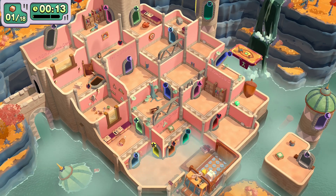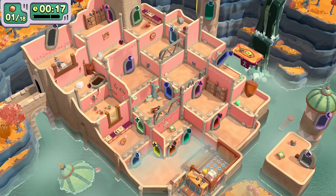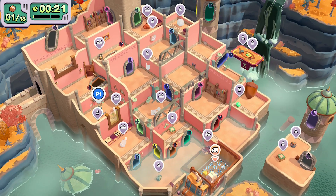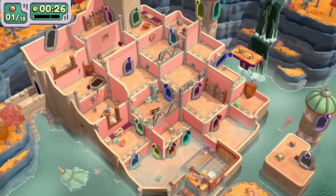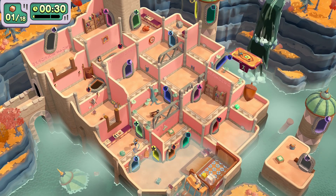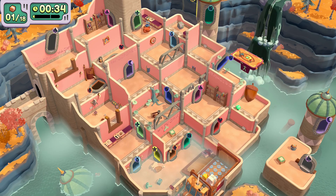There are ten portals we need to go through, and only once. The first one is a cyan or square portal, but make sure you time it where you land where I did. Then you want to head through the pink portal and make sure you take these items — there are two light items here and one tooth item — you want to take down all the way to the green portal.